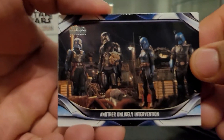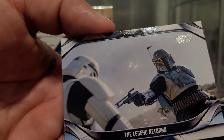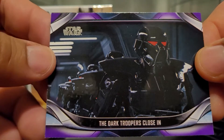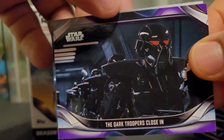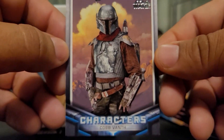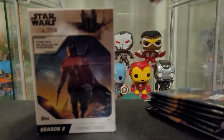Then we got Another Unlikely Intervention, Piece of a Puzzle, A Very Convenient Task, The Legend Returns. This is like a purple one right here — The Dark Troopers Close In. That's pretty cool, kind of goes with the characters. And then we got Cobb Vanth, the fake Boba Fett.